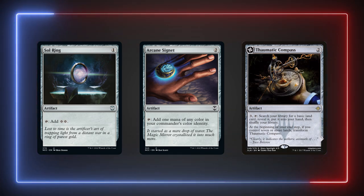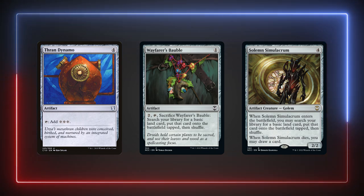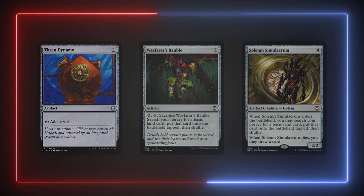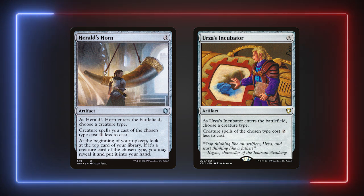In addition I'm also running Thran Dynamo, Wayfarer's Bauble, and Solemn Simulacrum. We're also running two tribal cost reductions in Herald's Horn and Urza's Incubator, since all but four of our 28 creatures are vampires.